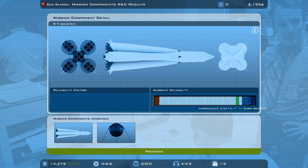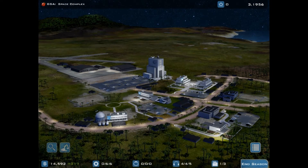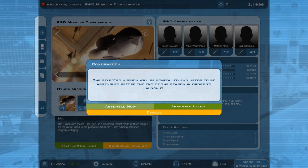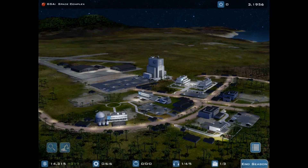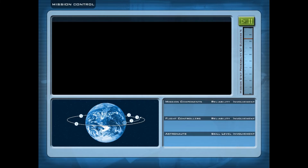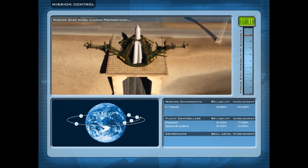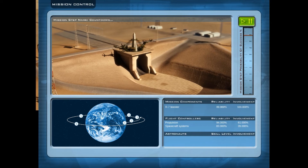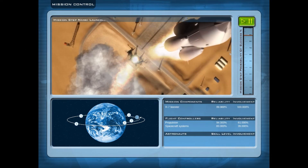Probably just gonna be doing end season for most of this. I think we might be ready to go - 10 seasons left until budget increase. So let's launch our Sputnik, schedule the mission, assemble now, start assembly process, proceed. What are our best candidates? End season, yes. Launch mission, follow from mission control, let's get ready. Launch preparations - success. Countdown - 3, 2, 1, fire - launch success.